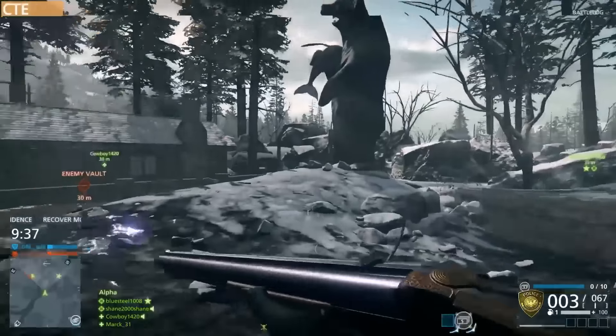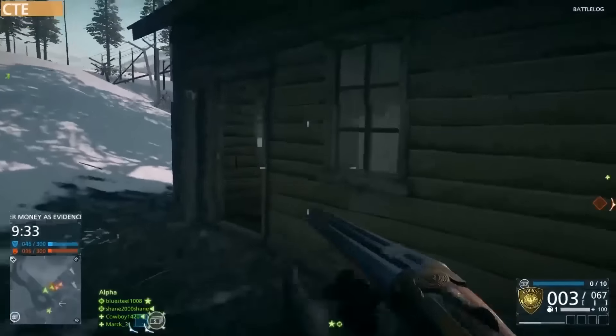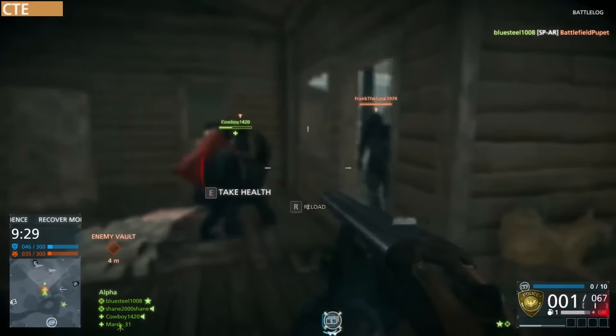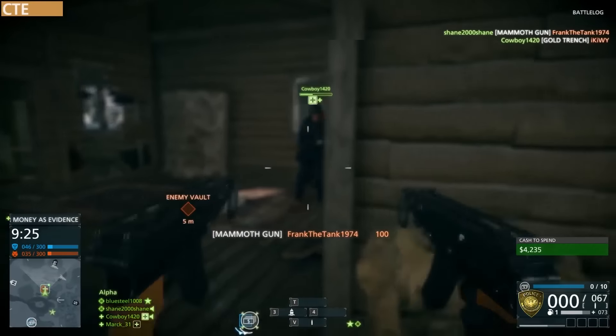It fires at around 100 rounds per minute when you're just pulling the trigger. However, it has a 600 rounds per minute burst fire mode, which is insane. It fires all three pellets at 600 rounds per minute.